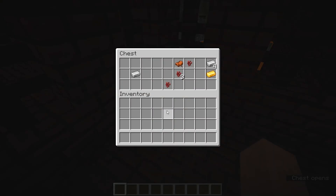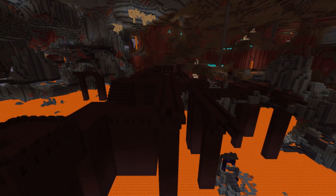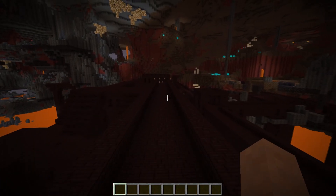The chests in a Nether Fortress can contain gold ingots, saddles, golden horse armor, nether wart, iron ingots, diamonds, flint and steel, iron horse armor, golden swords, golden chestplates, diamond horse armor, and obsidian. Stackable items can generate in larger amounts, and chests can have two to four item stacks. The most common items are gold ingots and saddles, while the least common are diamond horse armor and obsidian.